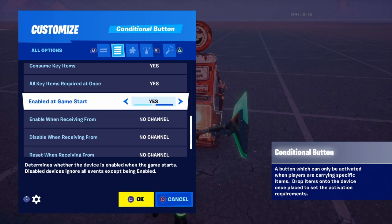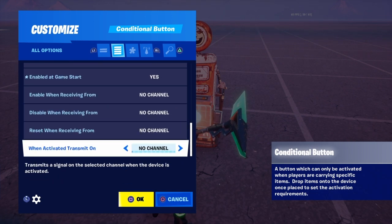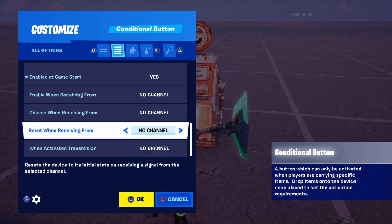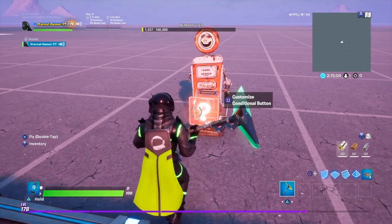Enable on game start — if you're making a power switch for your map, put it on no, but if not, set it to yes. For the power switch setup, put enable on whatever, say channel one or something, but when activated, put that on channel one.